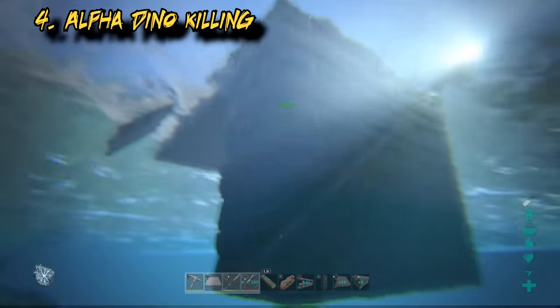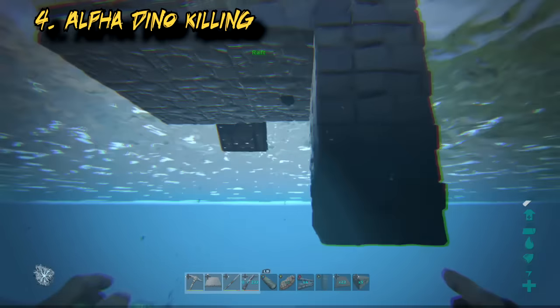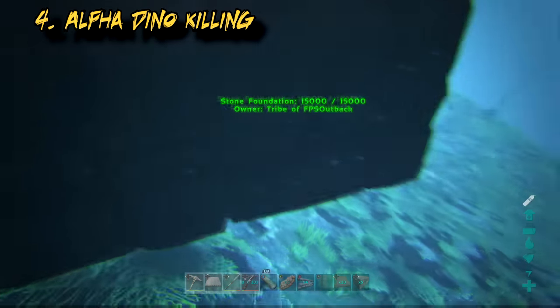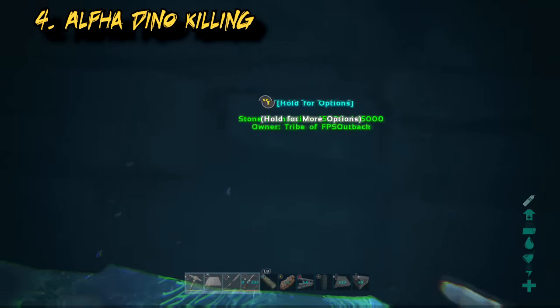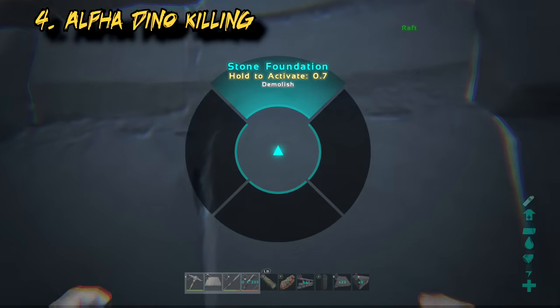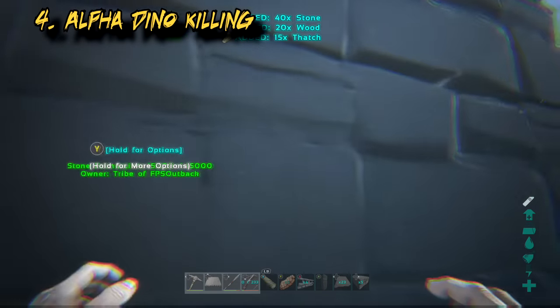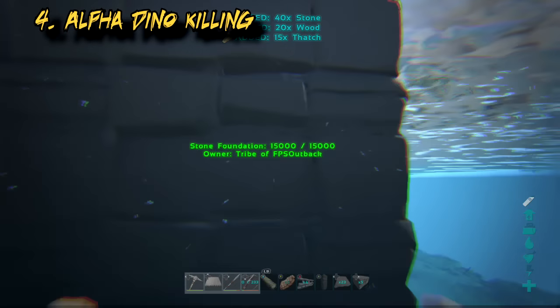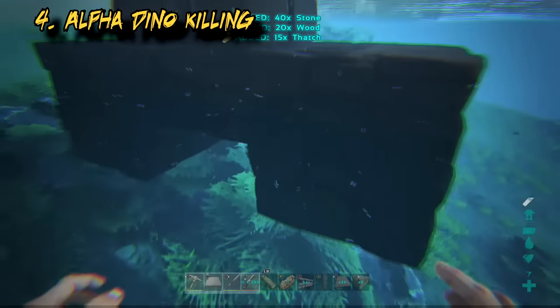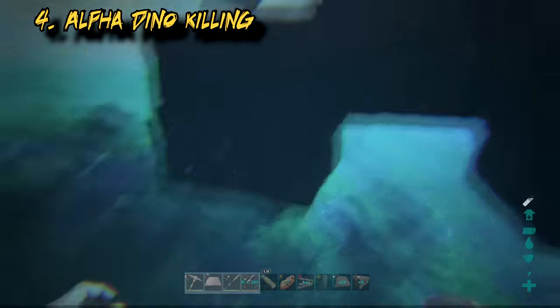You don't actually need the full solid wall — if you're building a larger boat and need pieces available, you can get rid of some. The two bottom foundations stop alpha rexes, the next line up stops normal rexes, and the two lines on top are for alpha carnos and alpha raptors. None will make it past this barricade.